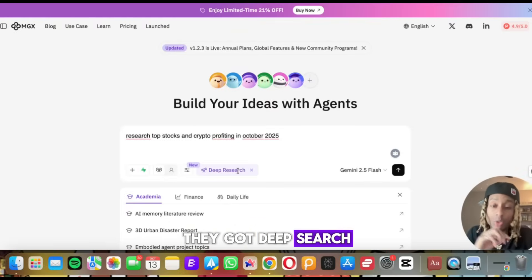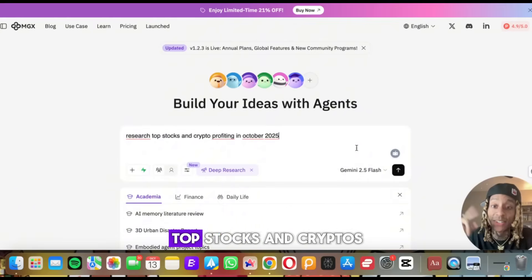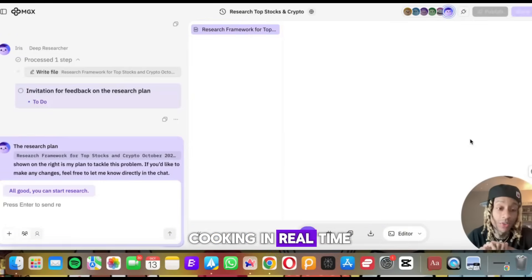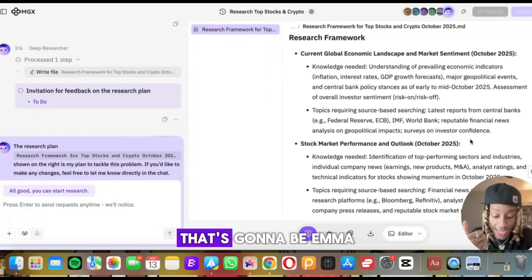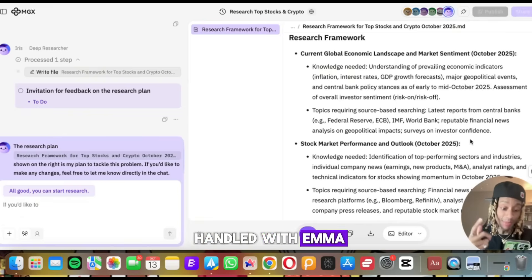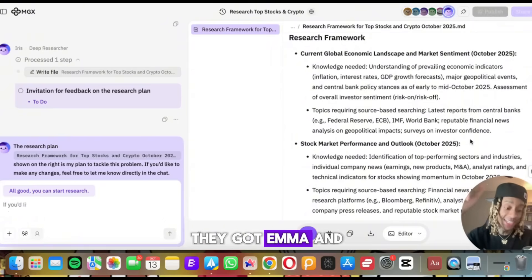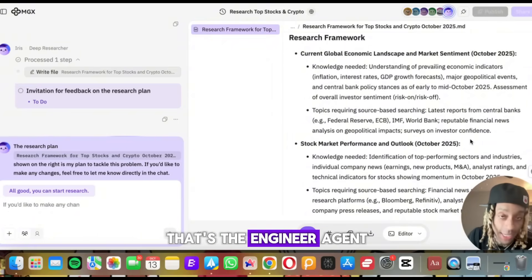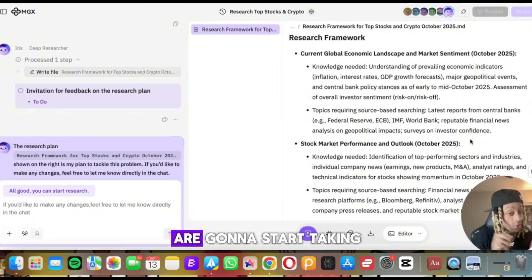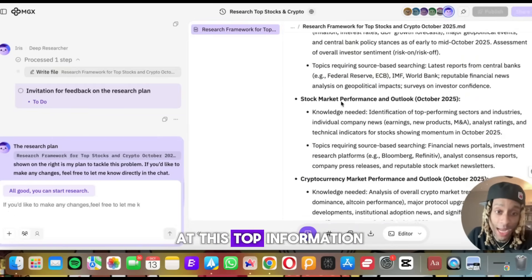They've also got Deep Search using the tool called IRIS — that's the AI agent. It'll search everywhere for your answer. I said 'research top stocks and cryptos profiting in October 2025' and hit enter. You can see this cooking in real time. They literally have AI teammates: Emma handles product management, Bob the architect agent crafts a technical blueprint, and Alex the engineer agent develops your website or app. All these teammates are going to assist or even replace parts of your team.